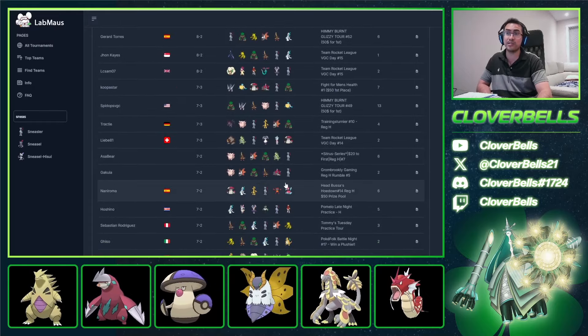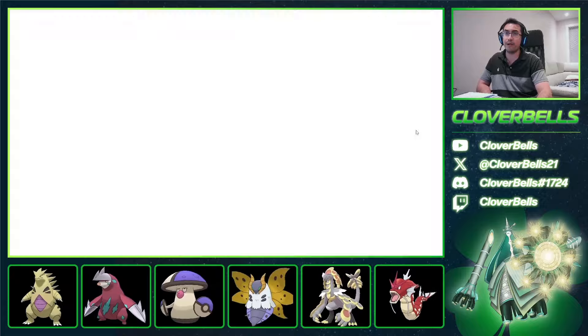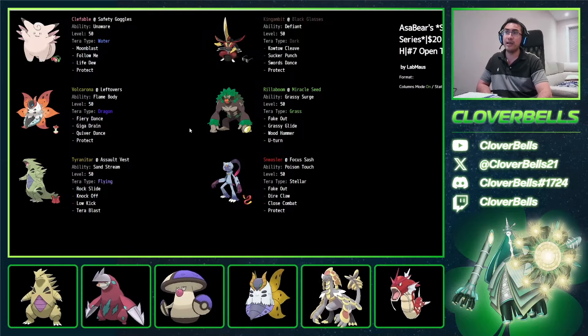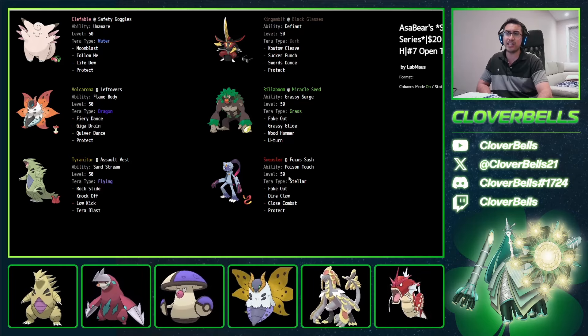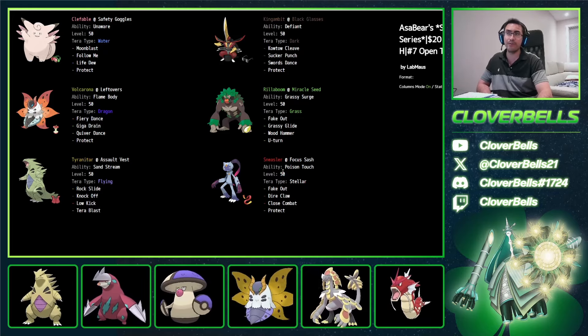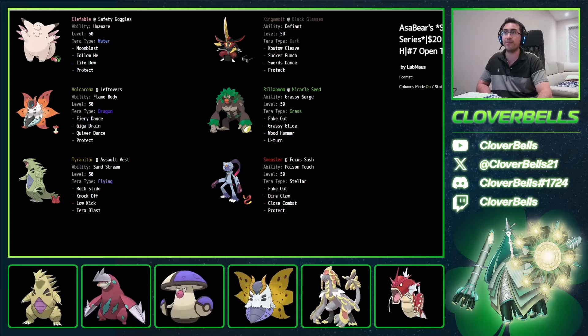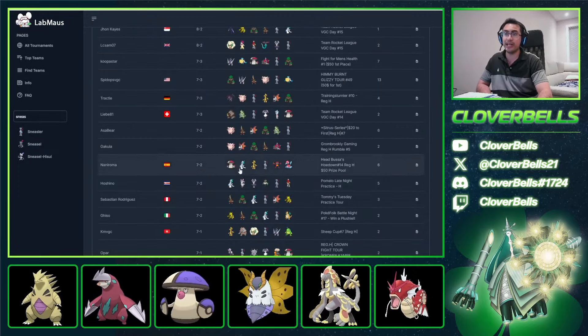The Tyranitar variant also intrigues me. There's even more Psy Spam stuff. But look at this one from Asobear — same core: Rillaboom, Volcarona, King Gambit, Clefable, no Water-type. Instead, Weather Control with Tyranitar. Though, the sand breaks the Sash, so I'm not so sure about that. Maybe even just a Grassy Seed could help. But I still respect the Sash set — sometimes you don't even bring Tyranitar.